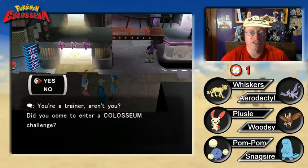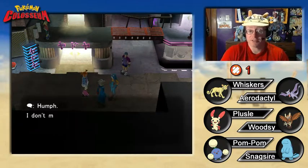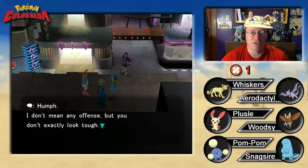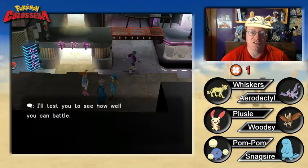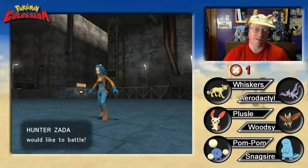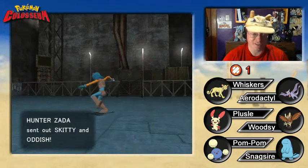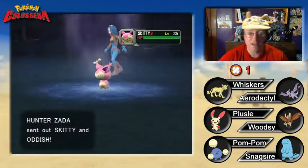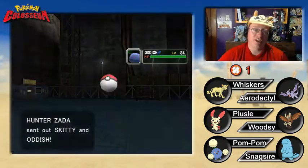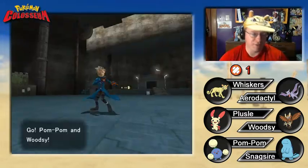A trainer challenges us: 'You're a trainer, aren't you? Did you come to enter a Coliseum challenge? I don't mean any offense, but you don't exactly look tough. I'll test you to see how well you can battle.' Everyone thinks they're a champion all of a sudden. They've got a Skiddo and an Oddish at around level 34 and 35. This just can't be it.